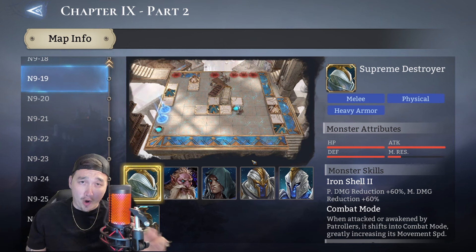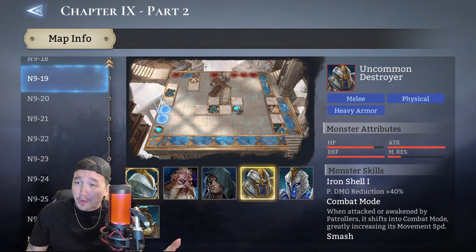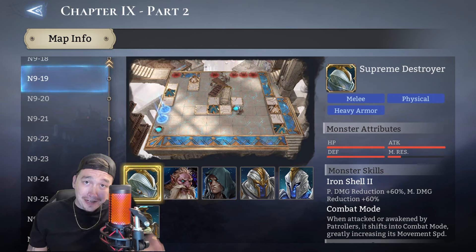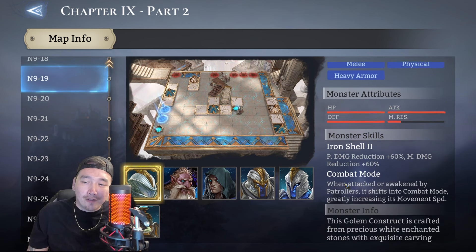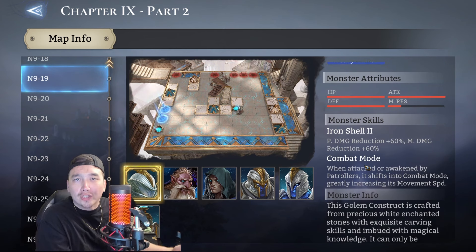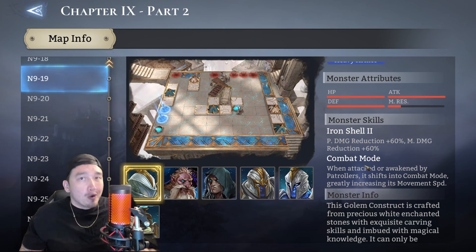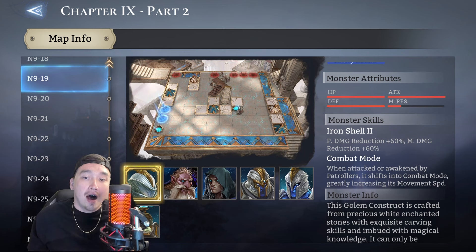We have three destroyers: the common destroyer, the uncommon destroyer, and the supreme destroyer. The supreme destroyer takes a good amount of damage to take down - he is tough, which is why he is supreme. Keep in mind, once they get hit and enter combat mode they'll start walking slow, then they'll start walking faster - which means we need CC's, and that's exactly what we've got.